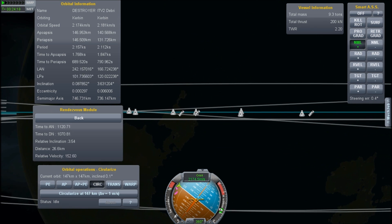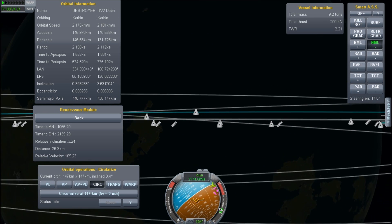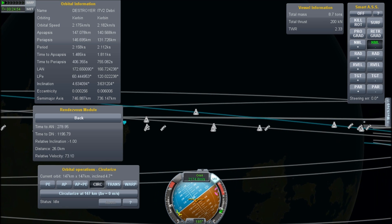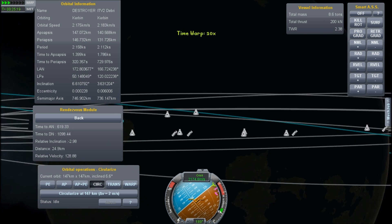Maybe at some point they will remove the two and a half kilometer limit. I would certainly like it, because I'd certainly like it to be a little further than that. It kind of disappoints me that when I drop stuff in the atmosphere, it won't hit the ground if it moves beyond two and a half kilometers.